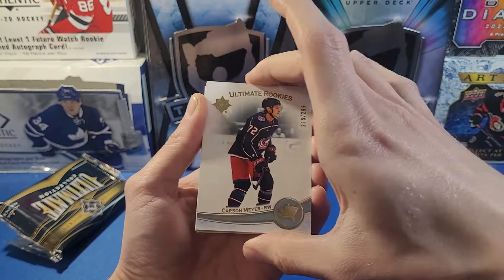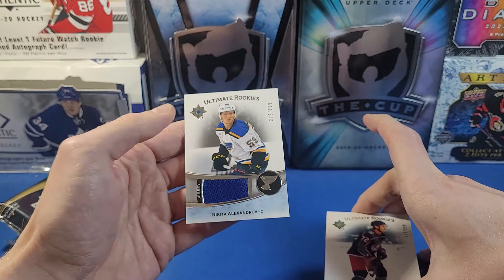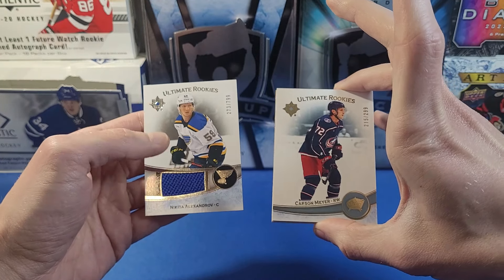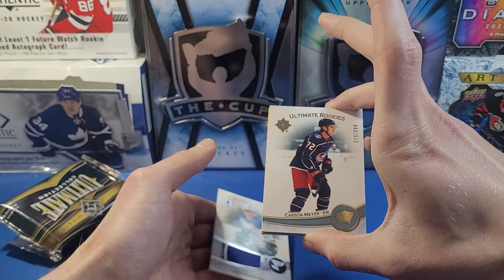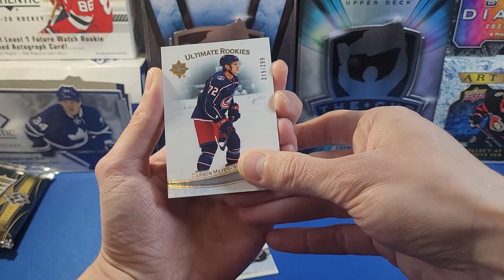We have a thick card in here, so that's nice to see. Going from the back, we have a jersey piece — that's Nikita Alexandrov, numbered to 799. It's a very simple base design of Ultimate. The photography is quite clear, just a very simple black and white background. I don't actually mind it — kind of reminds me of a 2011 SPx design.